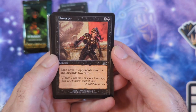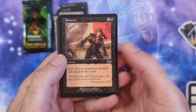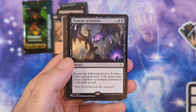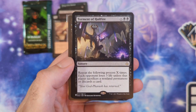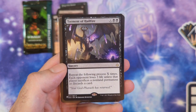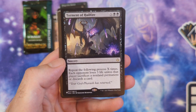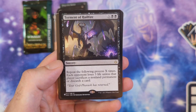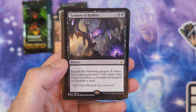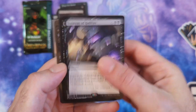We got Unnerve—4 mana sorcery. Each opponent chooses and discards 2 cards. I like spells that hit each opponent for discard. Then we got Torment of Hailfire, one of the few good cards from Hour of Devastation—this is the list version. It's 2 black mana and X. Repeat the following process X times: each opponent loses 3 life unless they sacrifice a non-land permanent or discard a card. Cast that with Turgrid and a lot of mana and it could be a real problem to deal with.